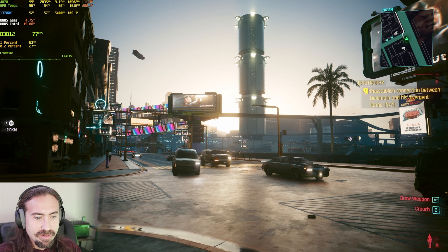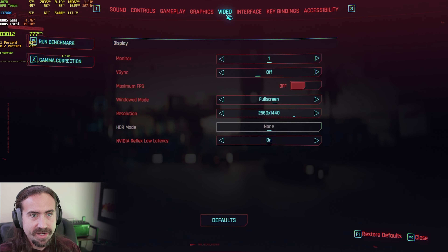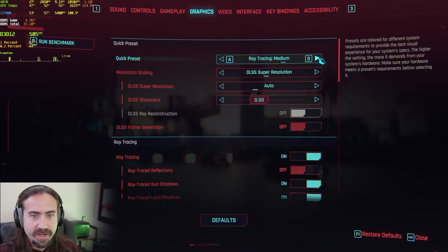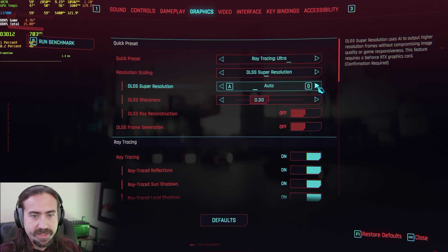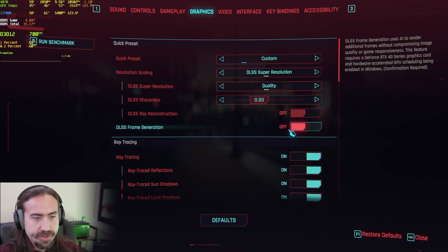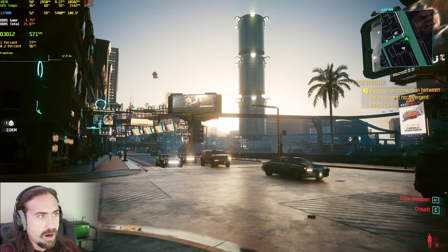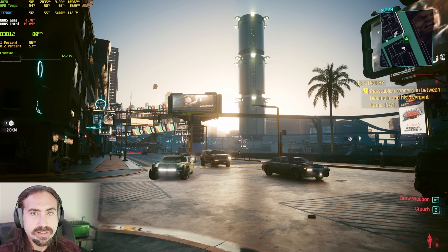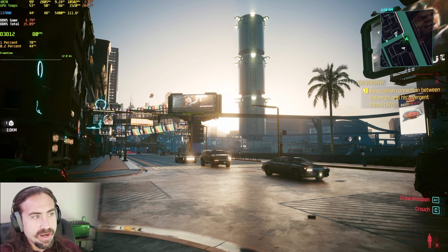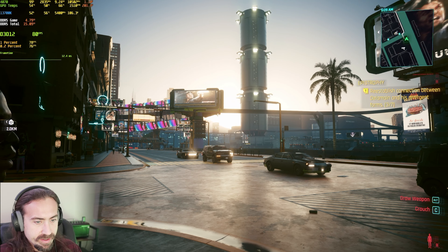All right, here we are in Cyberpunk on the RTX 4070. Let's just take a look at our settings real quick. We're at 1440p, and let's start at the ray tracing ultra setting with DLSS quality. We do not have frame generation or ray reconstruction on, and our 4070 is just at stock settings. We've got a 13700K which just has a minuscule overclock, which shouldn't affect anything for this.